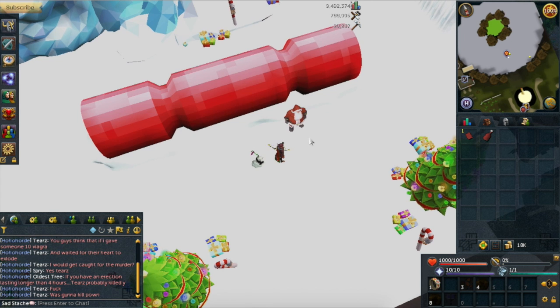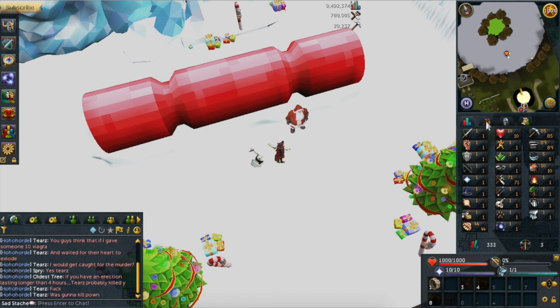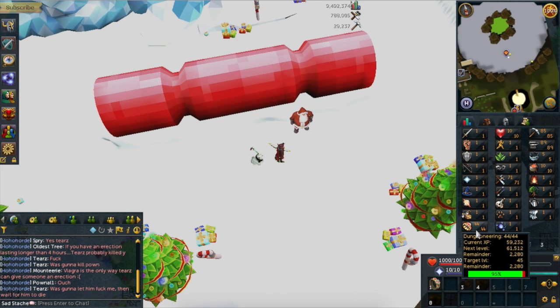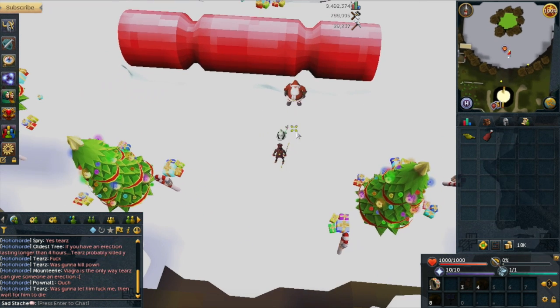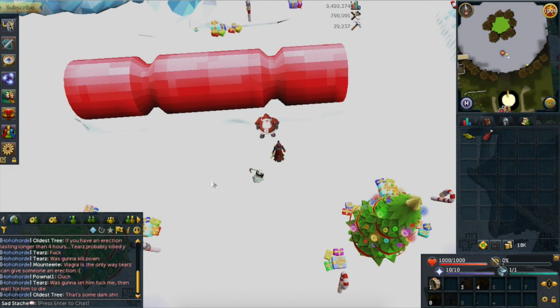Since the Christmas event came out, I've been getting as many lamps as I could. You can get one every day and I've been doing that, so I've been able to get lots of engineering experience. I'm one map away from 45 engineering, and with that I can access the rune ore in the mining guild. So we're going to go do that now — let's just use the lamp and get 45.